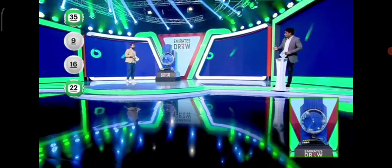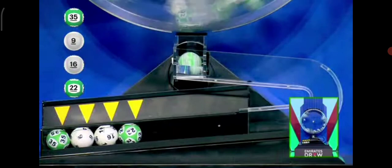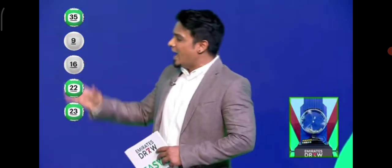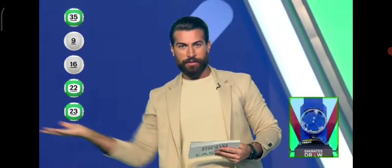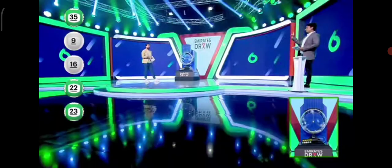Here you win 150,000 dirhams. Ready? Here we go. It's 2-3-23. So if you match these five balls in any order, you're winning 150,000 dirhams. These are the numbers — see them? The last number is 23. If you've gathered these five numbers in any order, you'll win 150,000 dirhams. Last one for the night.